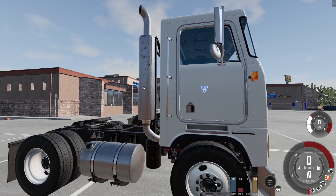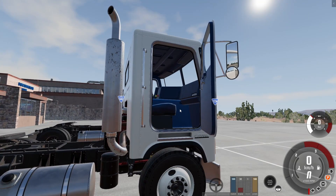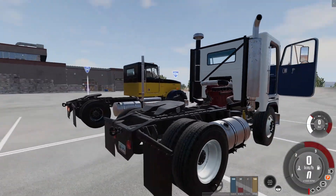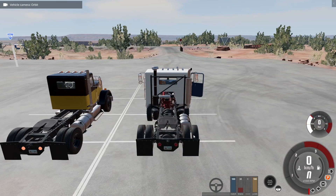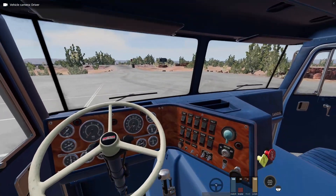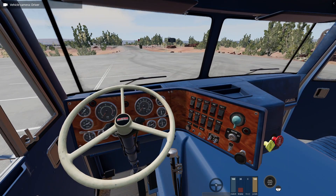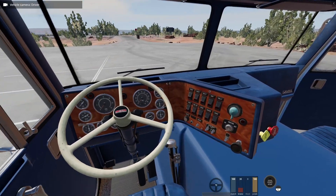It has pretty beefy exhaust even in the base configuration. We can open the doors — on the wrong side — and we have a nice blue leather interior, fuel tanks and all the stuff a truck should have. On the inside, we have a completely new dash, and it's different from the old T-series, I'm going to show it later.